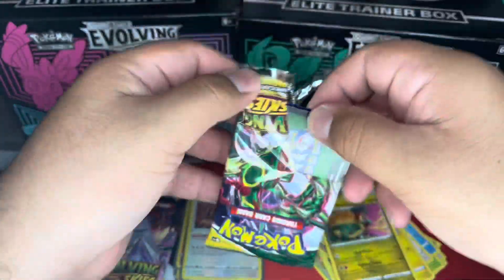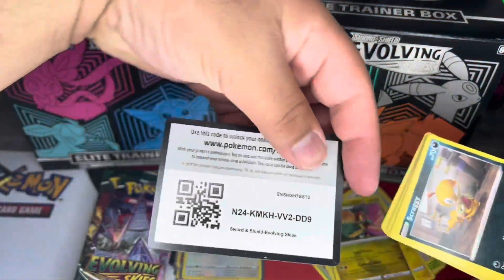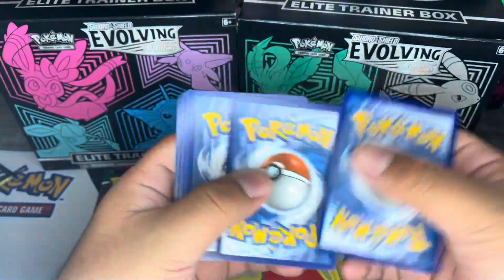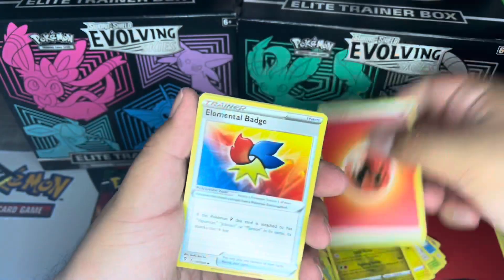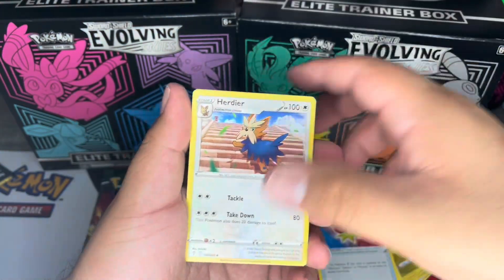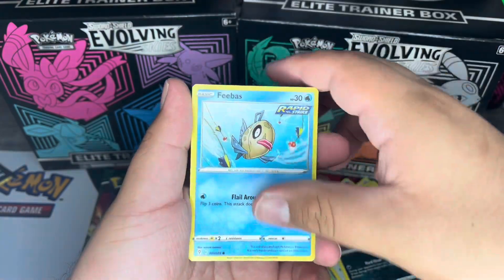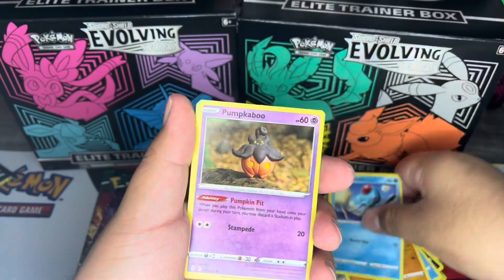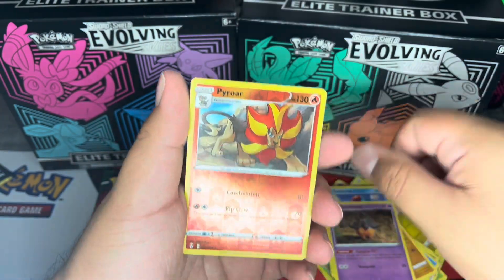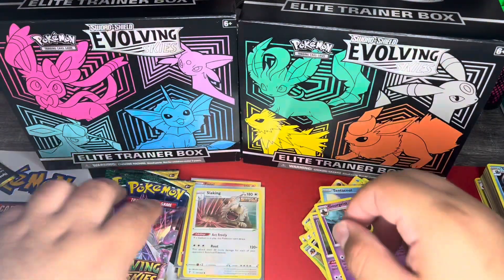Nothing in that pack. We have a Fire Energy, an Elemental Badge, a Herdier, a Spirit Mask, a Scraggy, a Phoebe, a Hitmonchan, a Tentacool, a Pumpkaboo, a reverse holo Pyroar, and a regular rare Gorgonist.